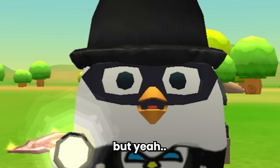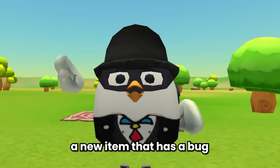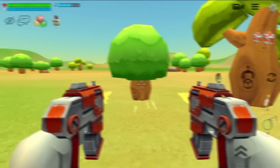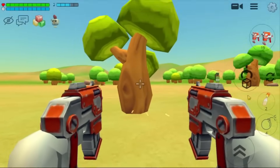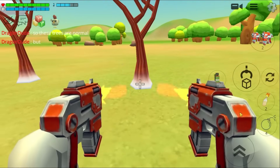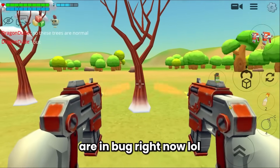A fun fact: there is a new item that has a bug after the new update. These are the normal trees — you can shoot them until they disappear. But when you shoot at the new white tree, you can't shoot it and you can even walk through it. These white trees are bugged right now.